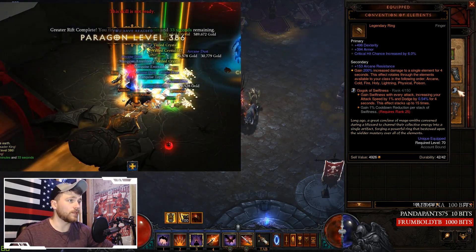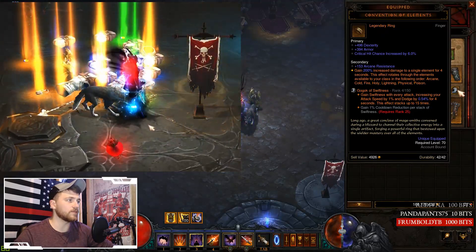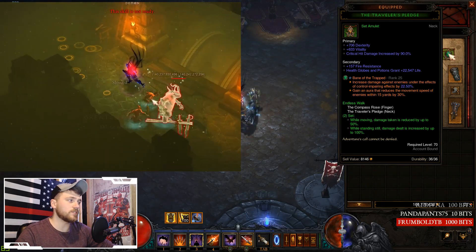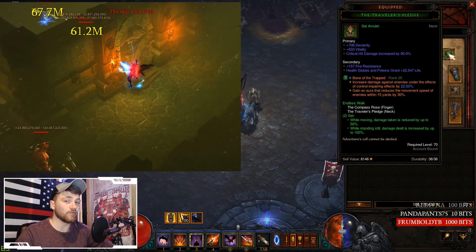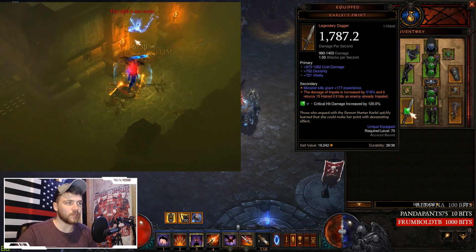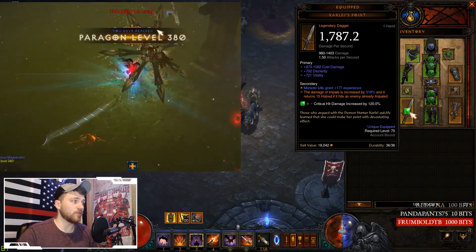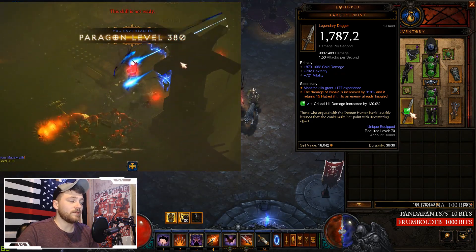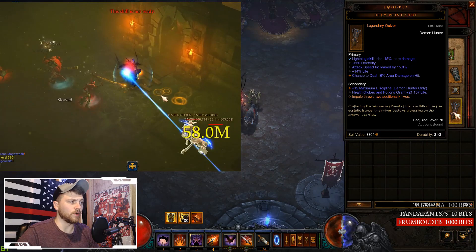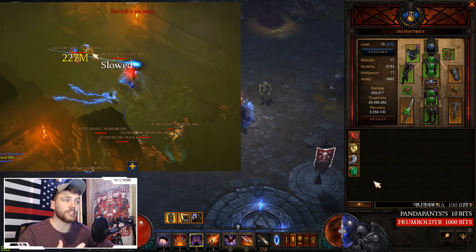On the Compass Rose: Crit Damage, Crit Hit, Cooldown Reduction, and a damage roll if possible. Since I have the Elusive Ring in the cube, I'm wearing Convention of Elements. On your other ring: socket, Crit Damage, Crit Chance, Cooldown Reduction, and another damage roll if you can. On your amulet: socket, Crit Damage, Crit Hit Chance, and elemental damage type. On your weapon: get a socket from Ramaladni's Gift — don't roll it with the Mystic. You also want high damage range, Dexterity, damage percent, and Attack Speed.